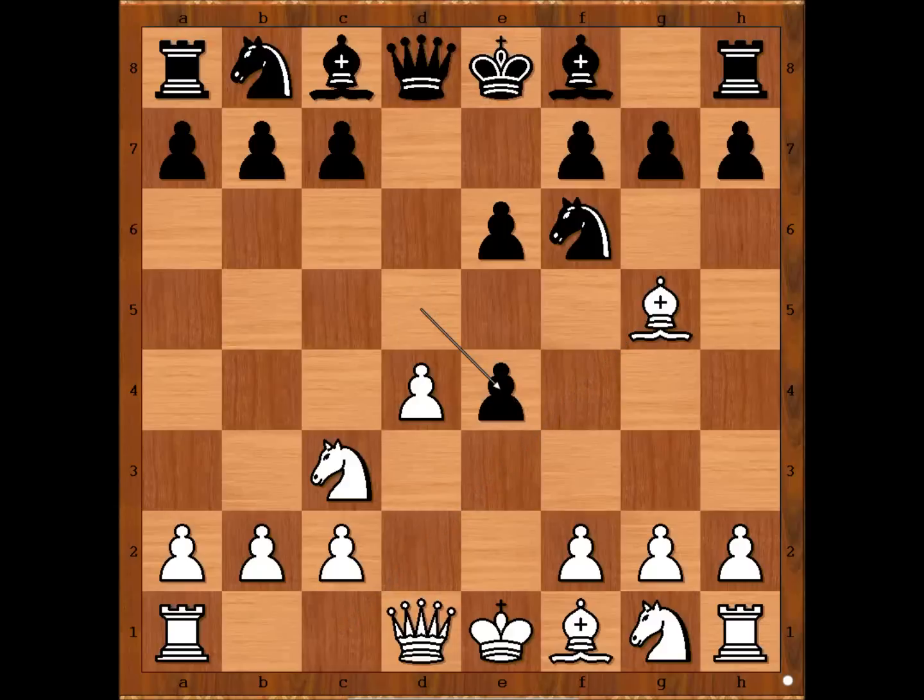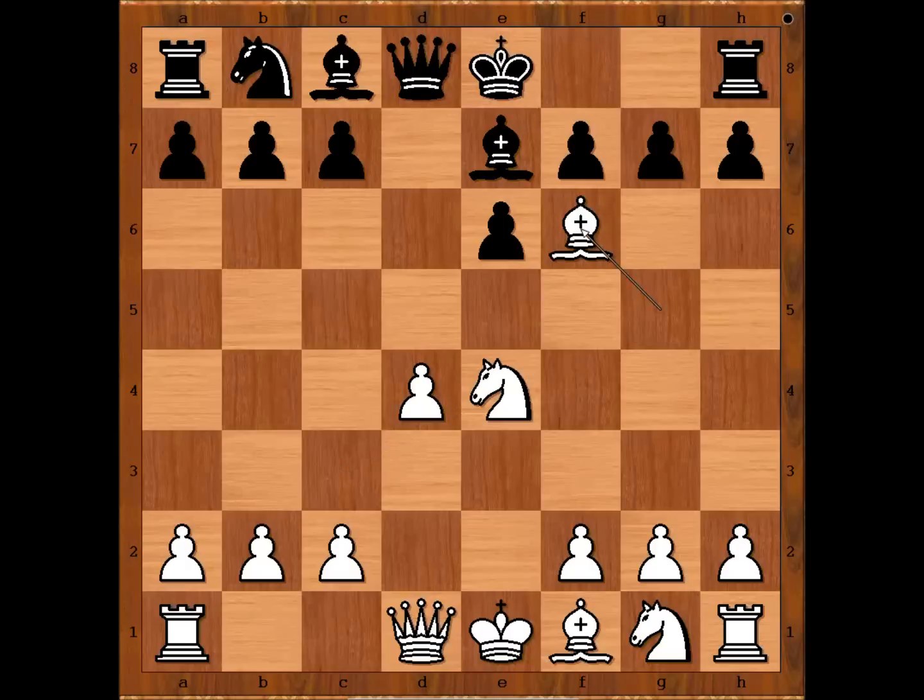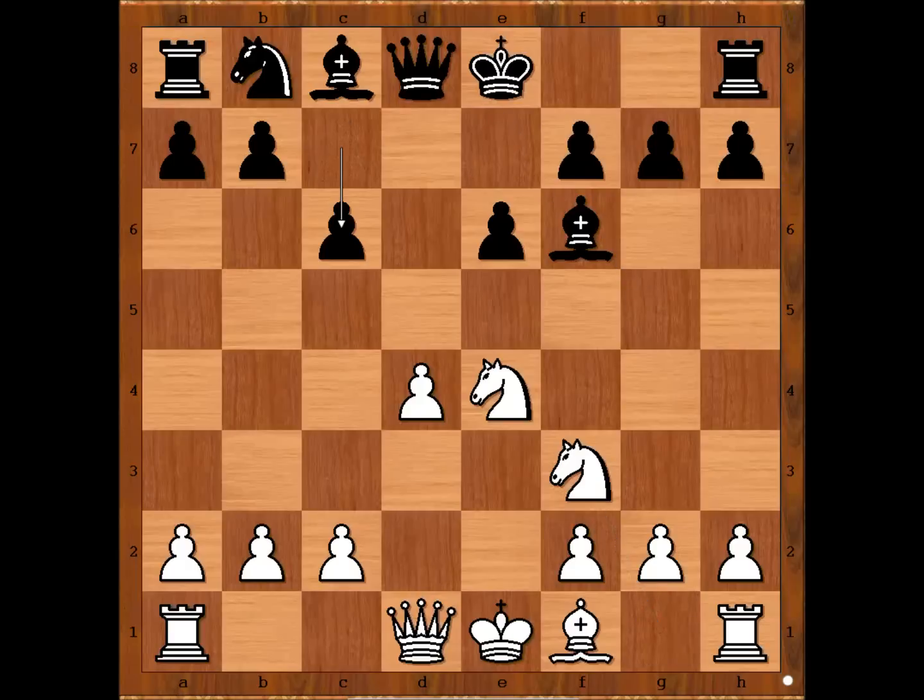d takes on e4, Knight takes on e4. Bishop to e7, unpinning, and now Bishop takes on f6, removing the defender of the h7 pawn. Bishop takes on f6. Knight to f3. c6. c3.